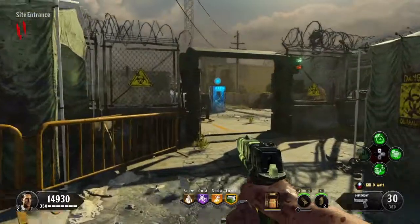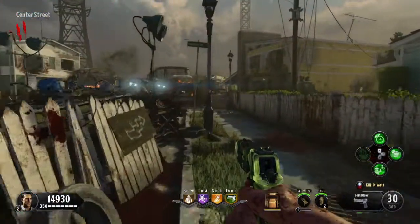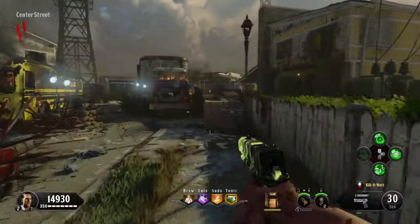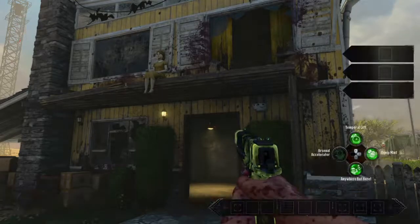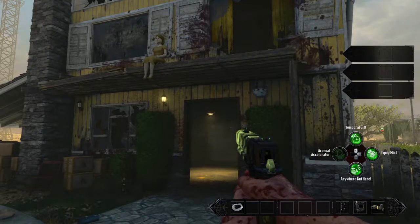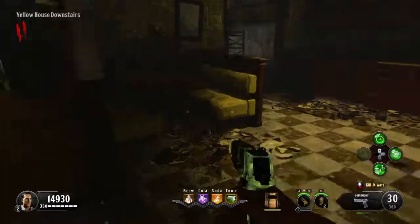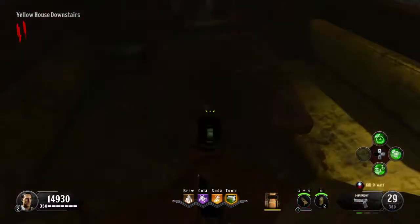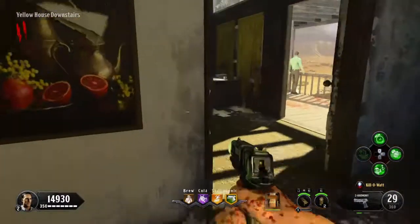This is the upgrade for the Ray Gun Mark II V. In order to do this upgrade you're going to need to turn on Pack-a-Punch. After you turn on Pack-a-Punch you need to build the upgrade kit. The first piece can be found downstairs in the yellow house on the dining room table. The second location for the tubing is upstairs in the bookcase. The final location is upstairs in the yellow house on this little brown table.